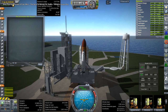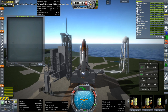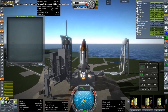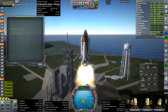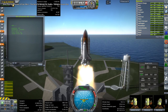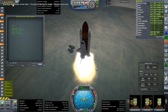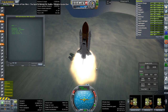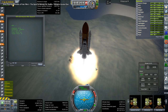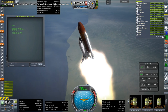Next up is STS-115 with the shuttle Atlantis, carrying the P3-4 truss. There was an STS-114 that carried an external stowage platform, but I didn't do that because I didn't have an external stowage platform to add — that was a trivial part we can add later if necessary. So this is the P3-4 truss which carries the solar arrays, so we do need that.